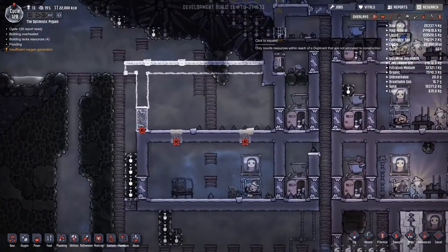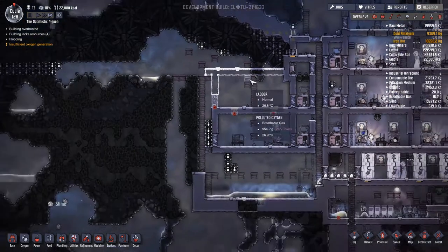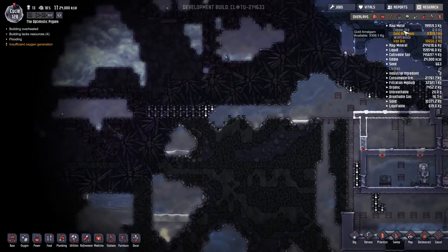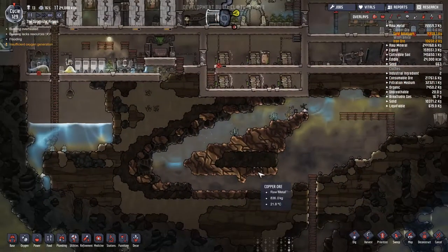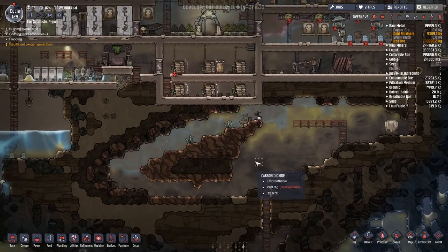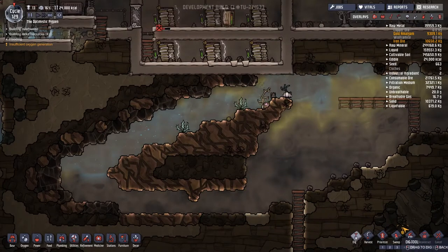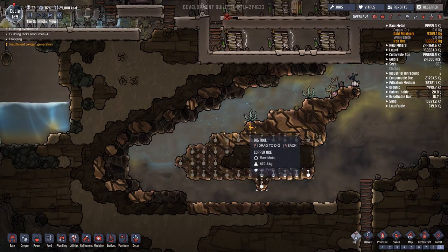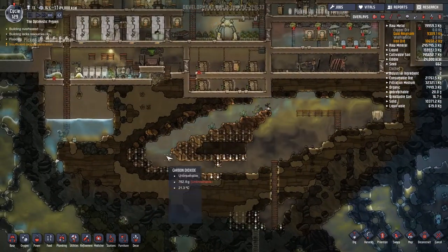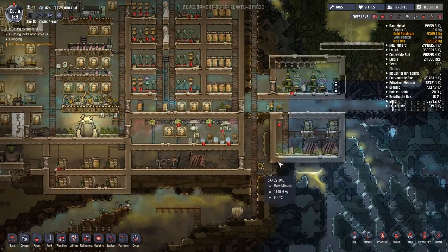Guys we've got a bit of an issue - look at this. Raw metal - let's open it up. Do you see this? We're out of copper, like legitimately out of copper. Thankfully there is loads we can get just down here. I was hoping to keep this as some sort of wildlife sanctuary but the time has come - we need to open this all up. I'm going to leave the dirt standing - I really don't need any more dirt. Hopefully they go for the coal first, but who knows.